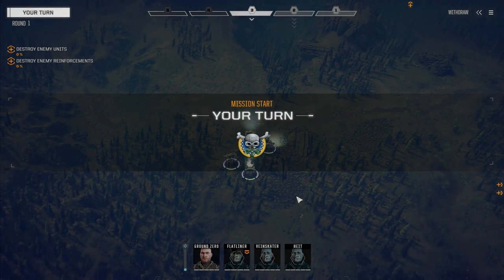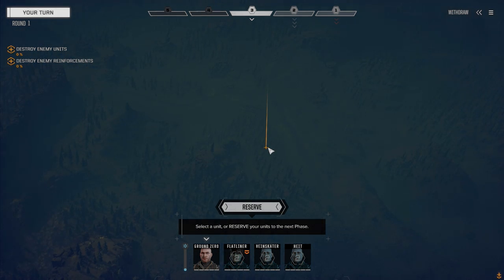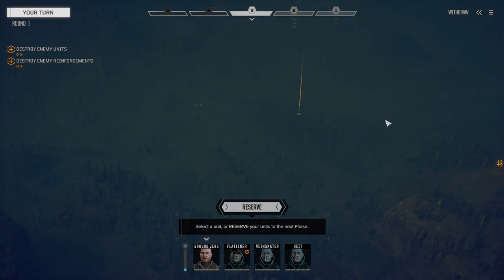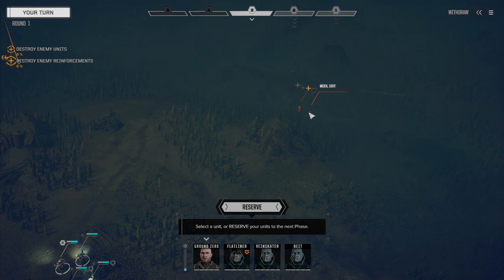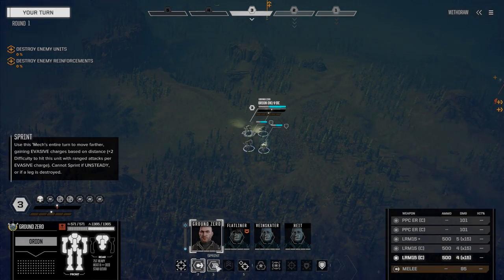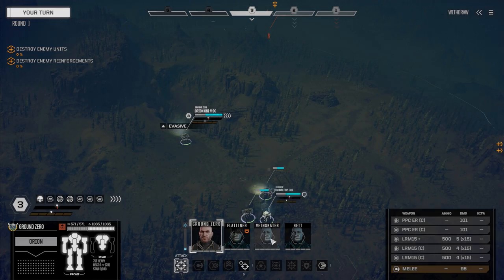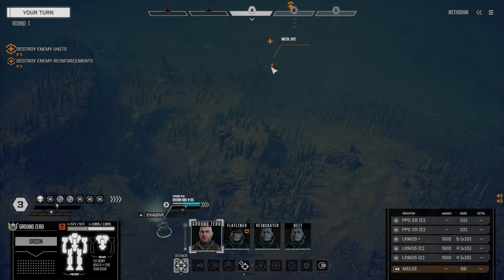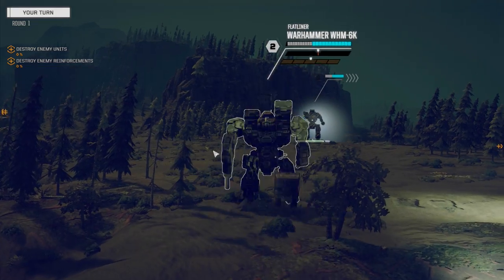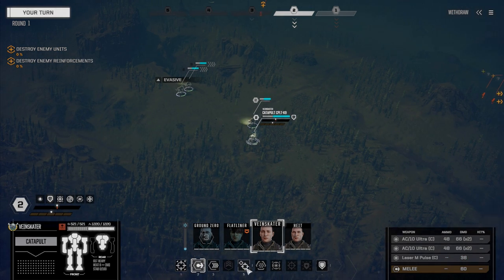Let's have a look around - we've got two assault mechs, 180 tons. This is the main guy we're going to go after. I'm hoping it's just the two - the main guy plus reinforcements. We're going after this main 95-tonner - okay, Banshee, Cyclops, something along that line probably. Let's get our heavy guys and speedy boys up.